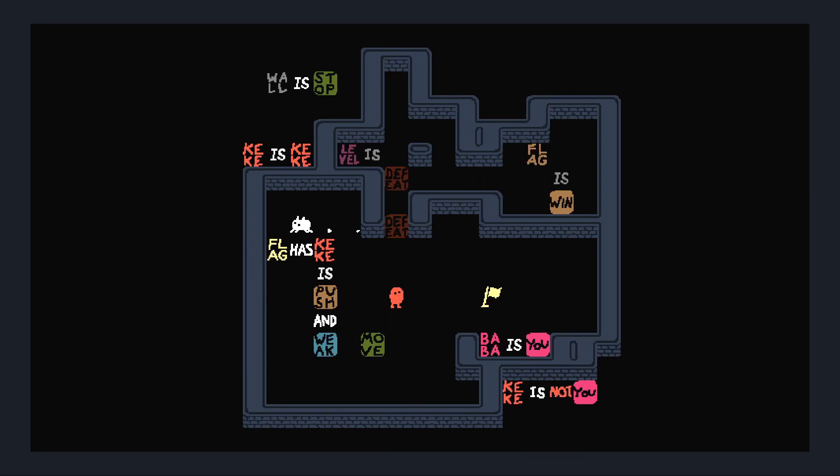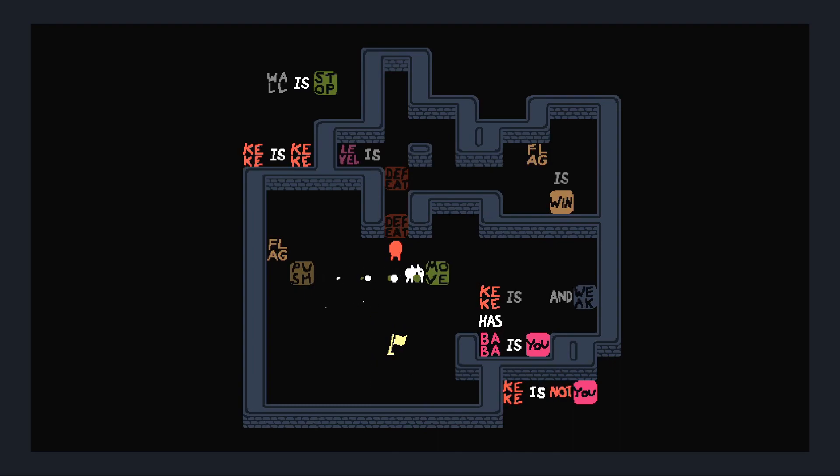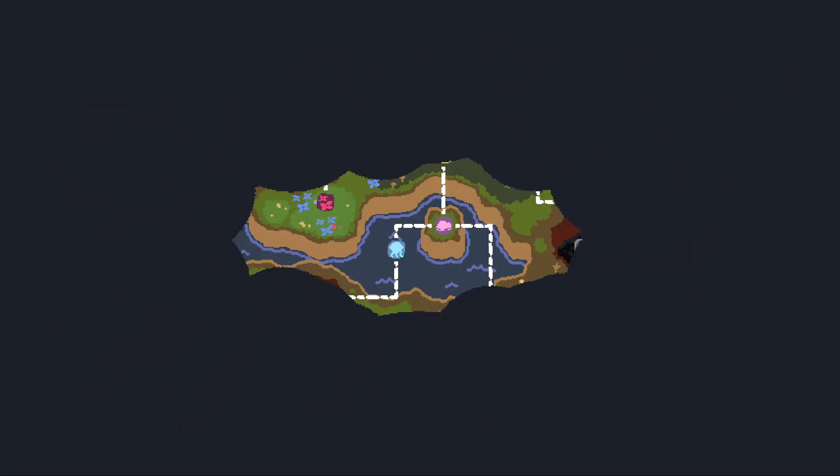So that should be totally fine — we just do it again. Let's push these over here. Let's make 'flag is push,' put the flag here — doesn't matter. And then 'Kiki is push.' So, a little more complicated than I thought it seemed. We push Kiki up — one more, doesn't matter. And then 'Kiki has Baba' — is this it? Am I missing something else? There we go. 'Kiki is moving weak.' I'm dead. Kiki goes down again. And Kiki dies. And I'm resurrected. Baba has returned. And there we go.